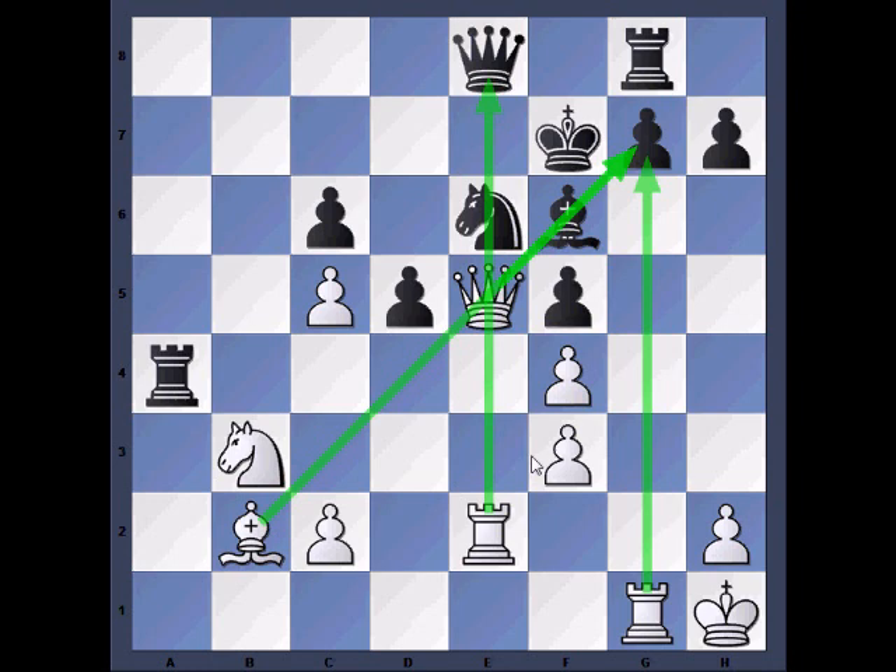About the Black position, it is important to notice that the Black King is a bit vulnerable, and also that the Black Bishop is attacked twice and defended twice. That gives us the following, perhaps odd looking move: Rook takes G7. Check!